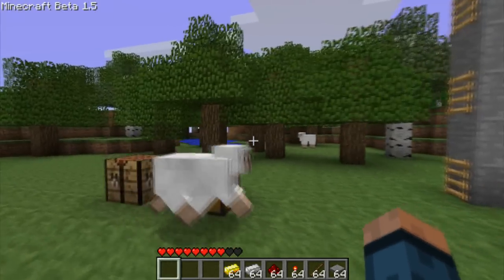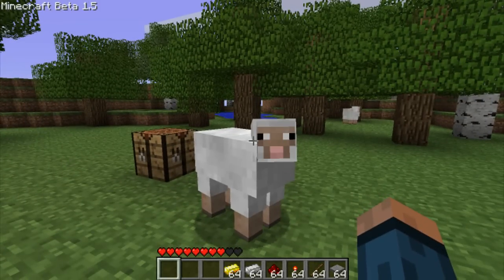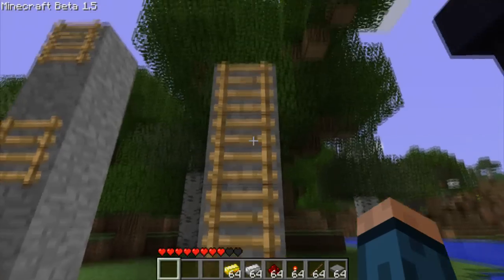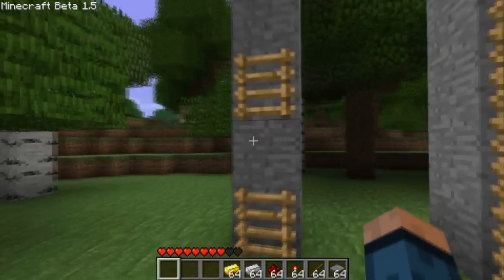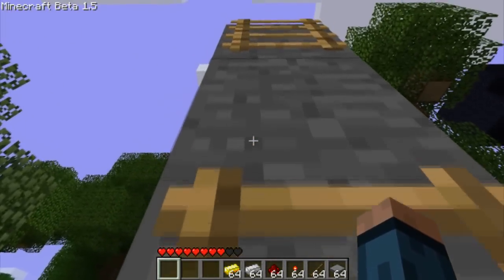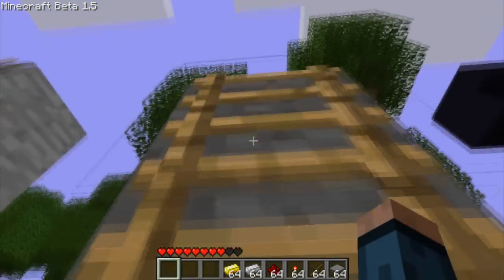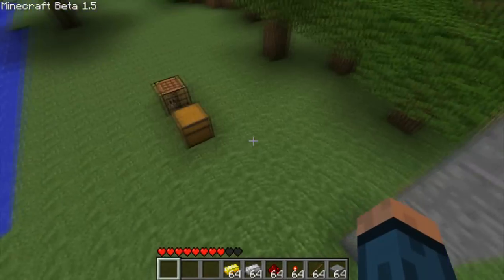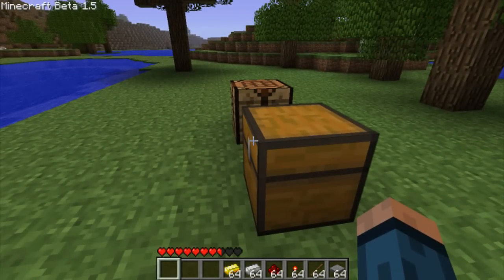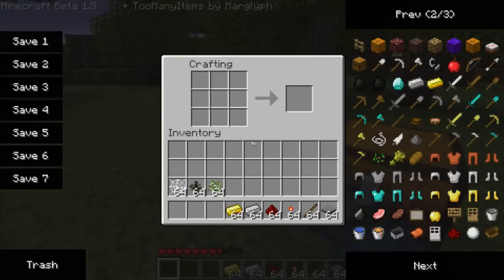What's up guys, Luke from MadassGamers here, and this video will be on the new Minecraft Beta 1.5 update and what's new. The first thing is ladders — now you can't leave spaces in between the ladders to save your ladder, you just get stuck in the middle, so you have to build it continuously. But when you build ladders now, you get twice as many, so it's basically all good.